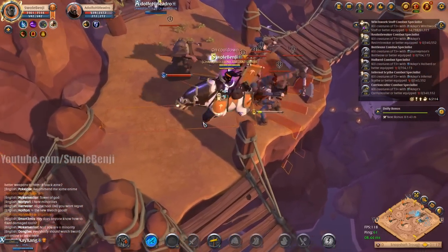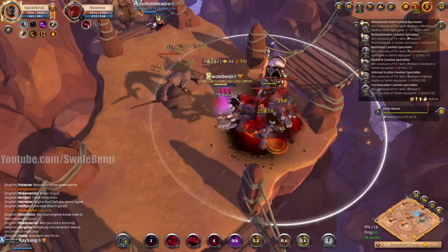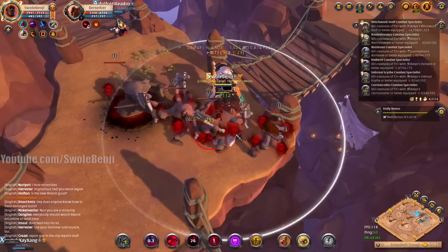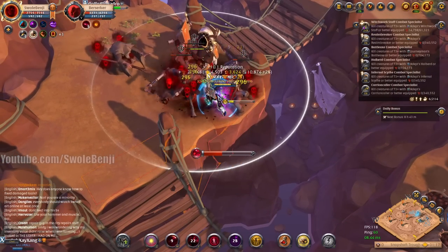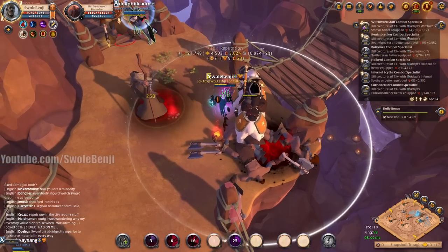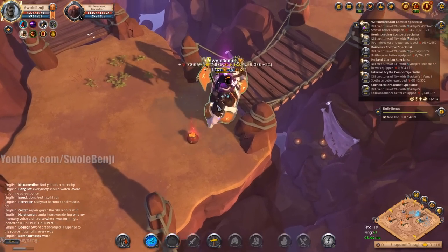There's a wizard in the corner I'm not really happy about. I'd like to get some curse puddles under him just to get him melting, but other than that we should be able to take out all these melee guys no problem at all. Took him down — such a good farm!